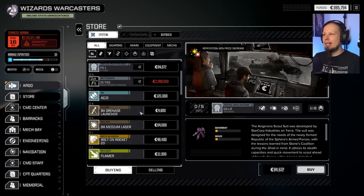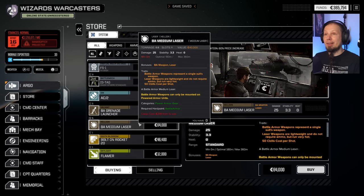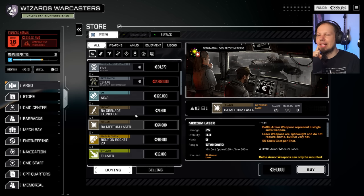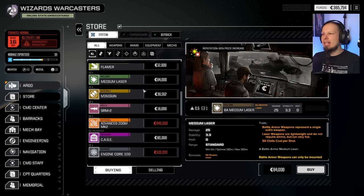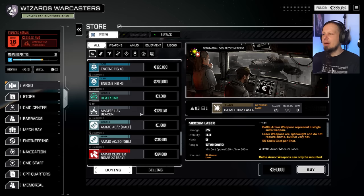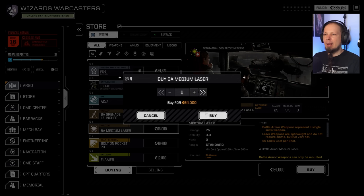The store has Battle Armor: grenade launcher Battle Armor and medium laser Battle Armor. I'm very tempted to buy all of these. That's some serious damage and it's not ammo dependent. The grenade launcher has a little bit of area-of-effect damage — twenty shots at the very least. We've got a minigun — great against Battle Armor. There's a Magpie UAV beacon, some cluster bombs. I'm very interested in these medium lasers — I'll buy all of them.